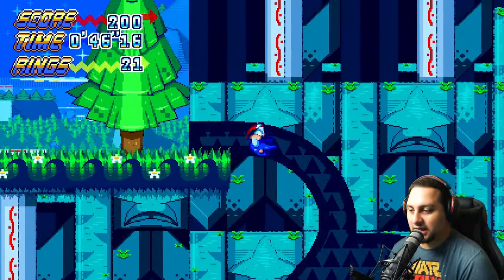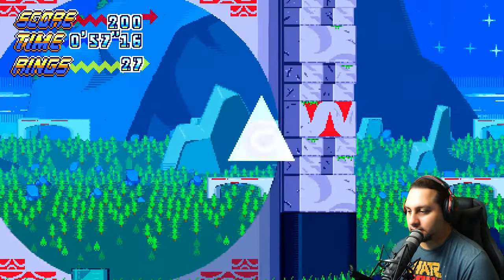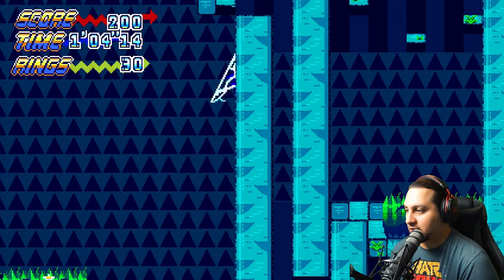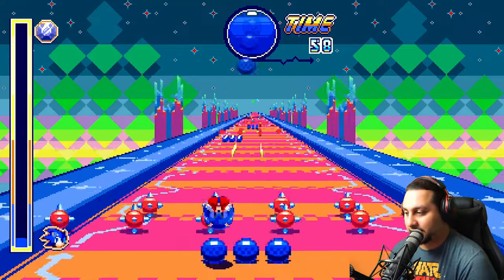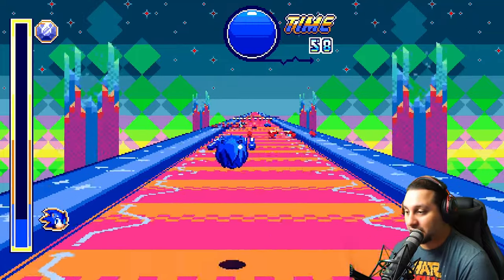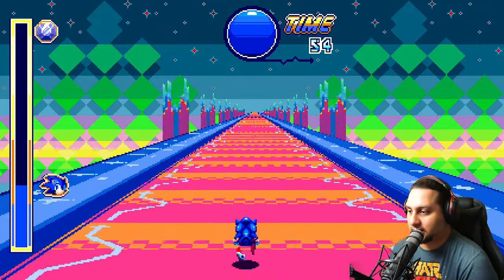I haven't played a lot of 2D Sonic games, I should start playing the classic ones. I think there should be a special stage right here — I was trying to look for the special stages so I can start getting the emeralds, because there's no point in beating a Sonic game if you can't get the emeralds. The rings give you time — that was the mistake I was making the first time. I was only getting blue orbs; blue orbs make you go really fast but if you get hit you lose that speed, whereas rings give you more time.